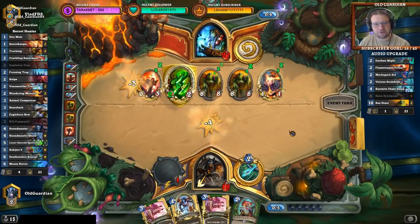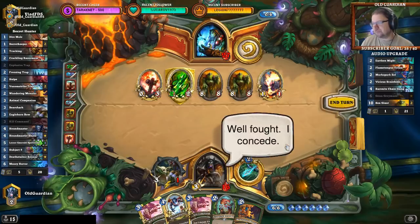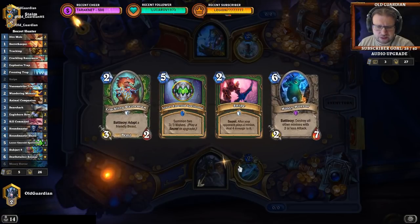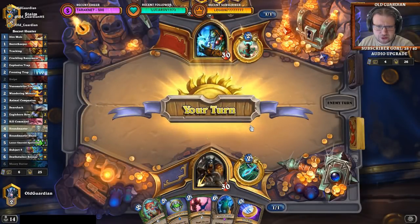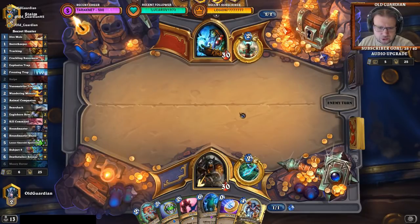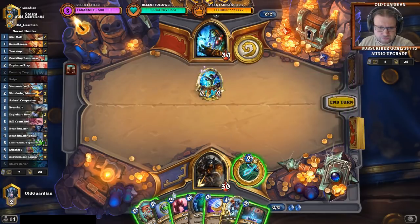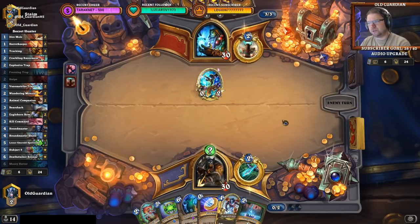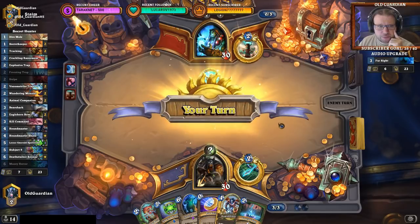But he doesn't have the position — he just smacks. I don't think I have outs. I think I can try with this. It's more likely to be Shudderwock than Even Shaman. Explosive Trap is only good against Even Shaman, whereas Snipe can be good against Shudderwock. I think it's more likely to be Shudderwock. I want to get my wolves out. Get the Snipe out there, then get the Freezing Trap, but then coin the wolves. And then we see what happens. Yep, that's a combo Shudderwock — no one else plays these cards.